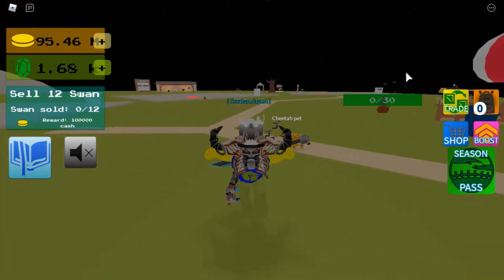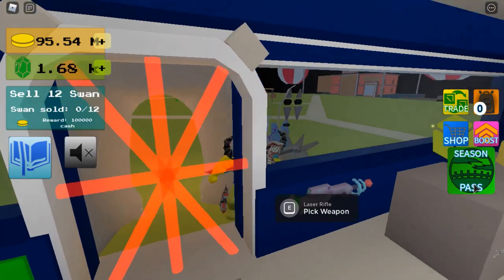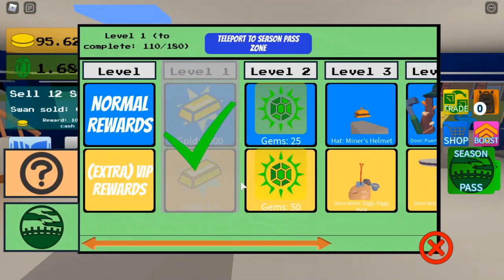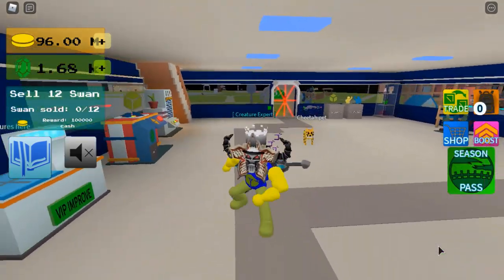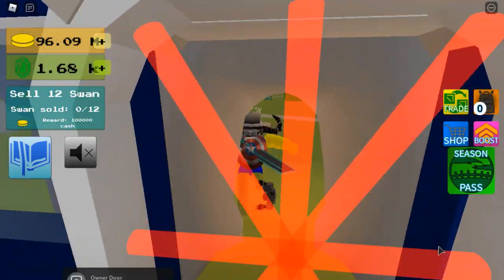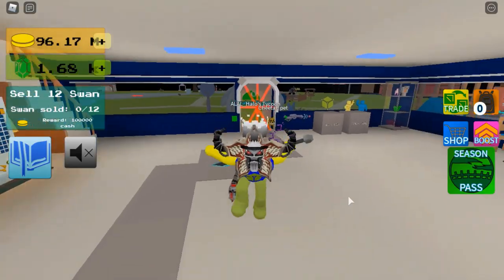I also forgot to mention that if you press the Season Pass button and then press that question mark, you can see all the daily quests for that day. I will leave timestamps in the description and in the pinned comments for each quest.